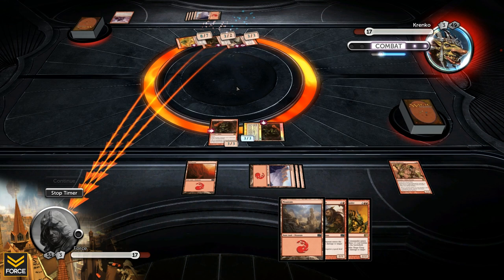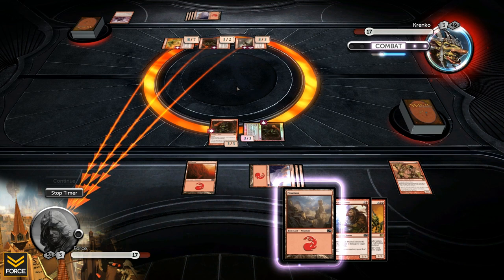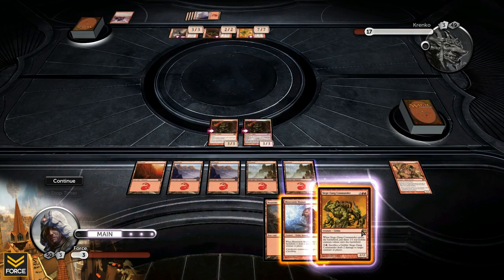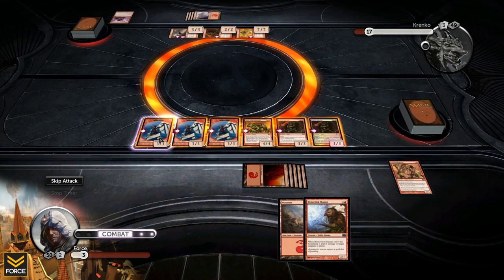He hits with everything. Skip blocking — let's see if I can win this turn. I'm down to 3. Siege Gang Commander! Let's take a look at how much damage this is. He's at 17. Six, twelve, thirteen, fourteen, fifteen... I win! That is enough damage for the victory.